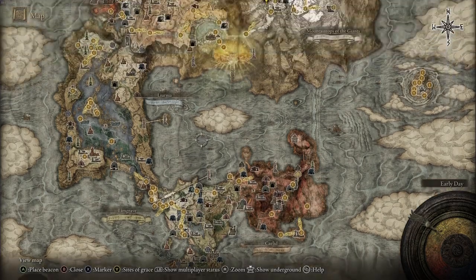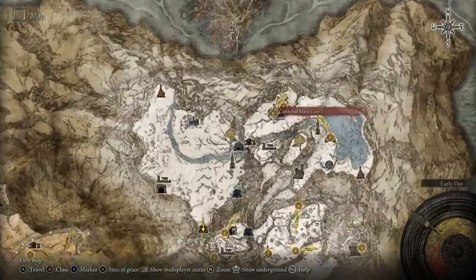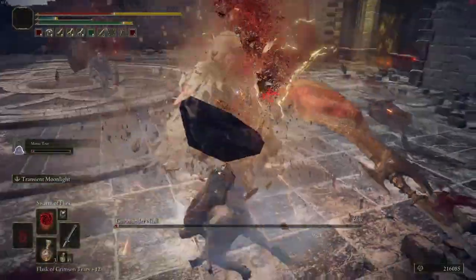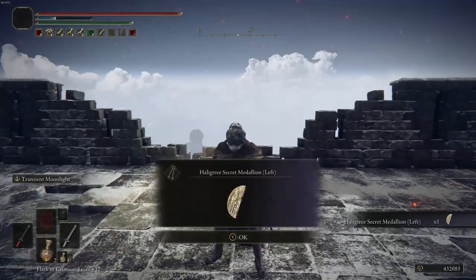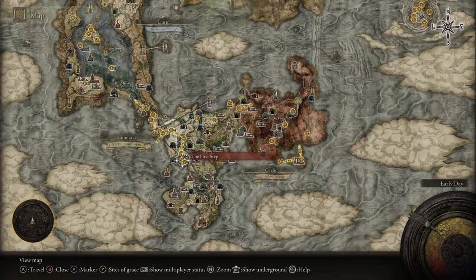First, in the Mountaintop of Giants, head up to Castle Sol. Once you get here, progress all the way through the castle — it'll literally take you two minutes if you just speed run it. Kill the boss, and once you kill the boss, take the elevator behind him. Once you get to the top, there'll be a balcony, and up on the balcony you'll pick up the left side of the Secret Medallion.